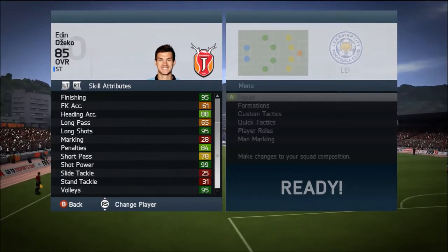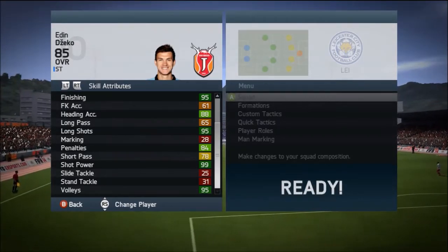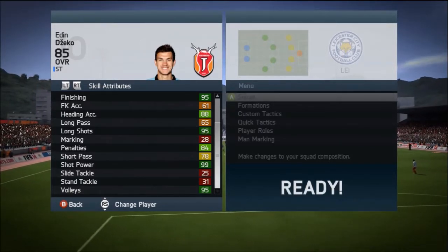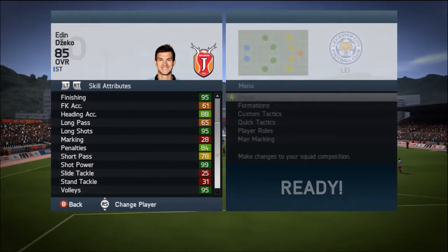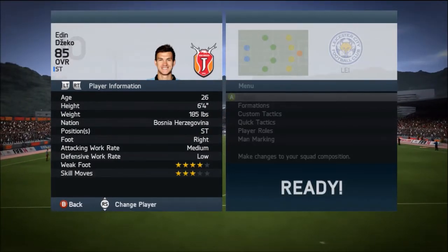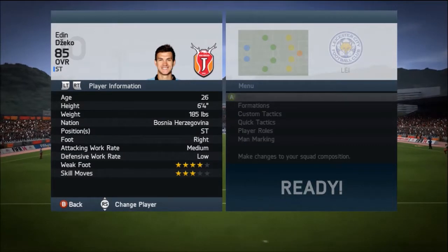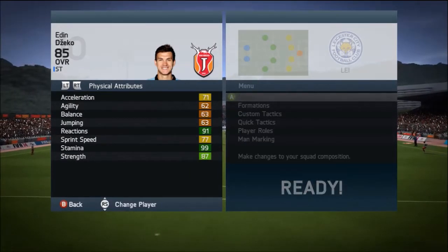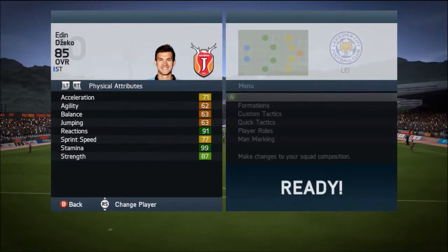I did find it a bit difficult to score finesse shots, and he has 95 finishing. Mixing that with the 99 shot power, his power shots are nail-biting — they just go straight into the back of the net, giving the keeper absolutely no chance. Those were literally his best trait. With finesse shots, though, it was a much more difficult time on goal.